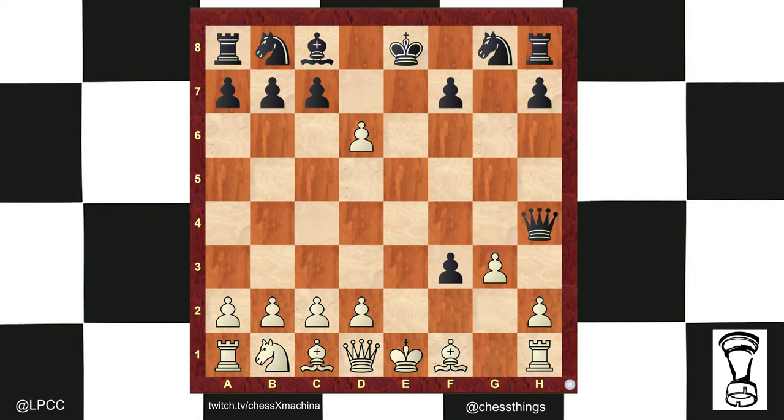Queen h4, forces g3. Queen e4 check. If white interposes, the pawn will chop. King f2, queen d4. The king may not touch the f-pawn because of the skewer, and instead goes back to e1, which is much worse. f2 check, king e2, and bishop g4, checkmate.